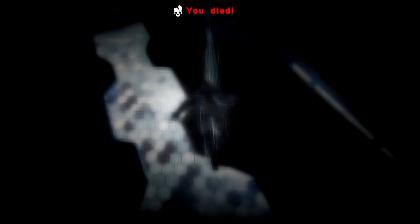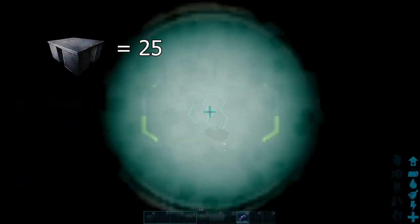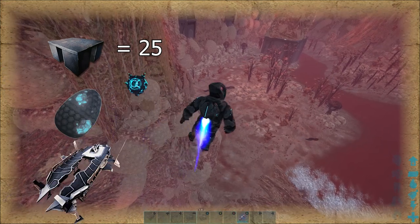To tame a Bacillus, you will need 25 foundations, fertilized eggs — this changes depending on the map, on Genesis 2 it is void worm eggs — and you will need a skiff.